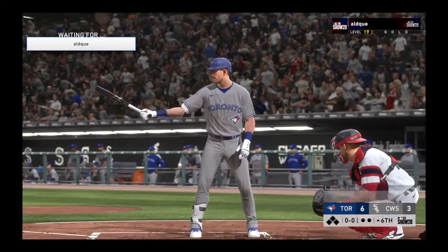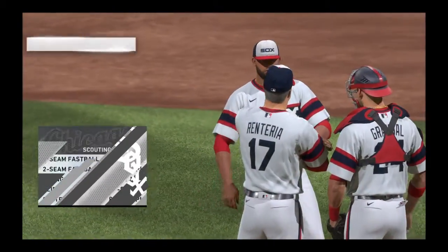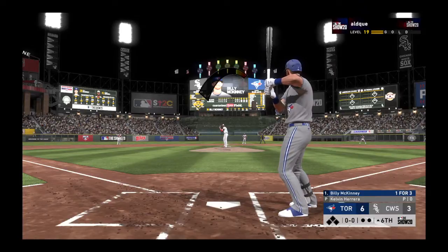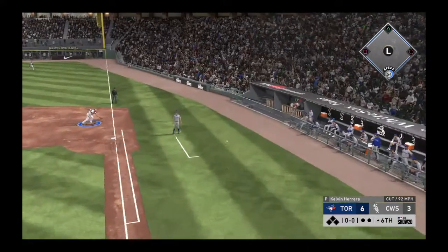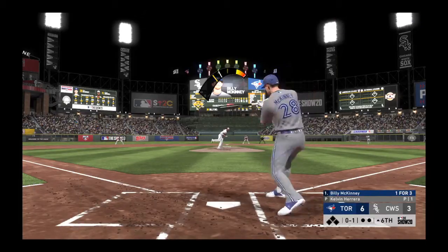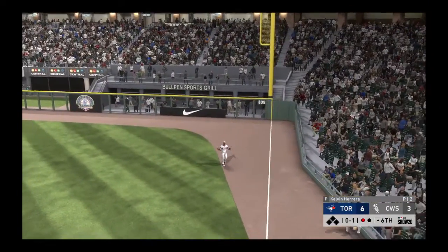Top of the sixth — speedy Billy McKinney leads off. Kelvin Carrera takes over pitching duties, number 41. First pitch on its way — fly ball well hit, Mazzara is under it, makes the play, one away.